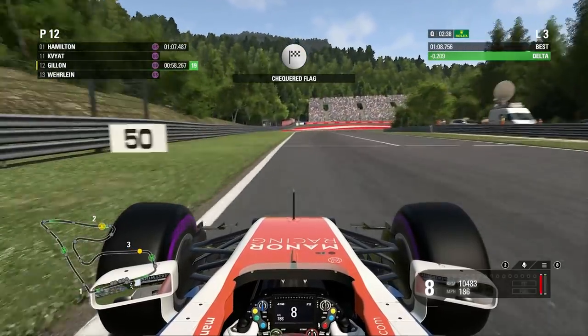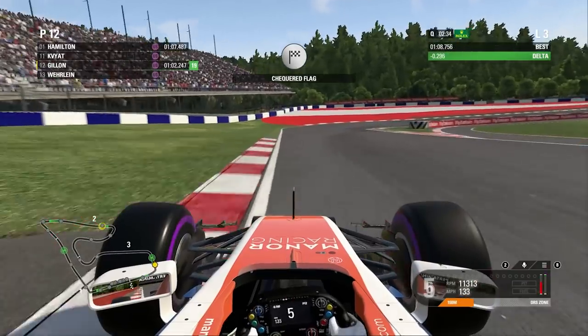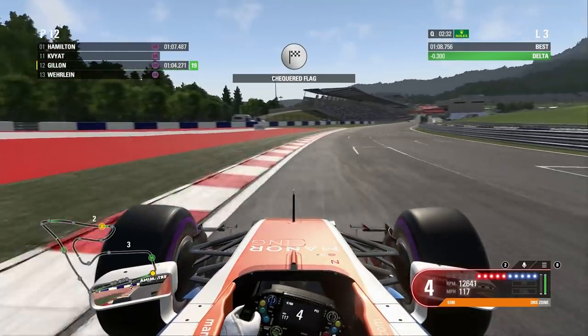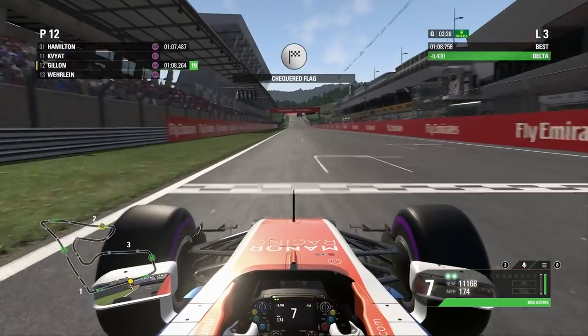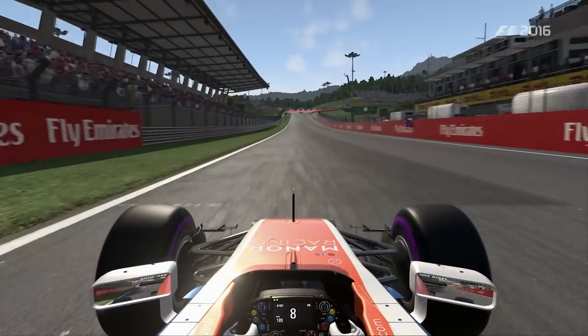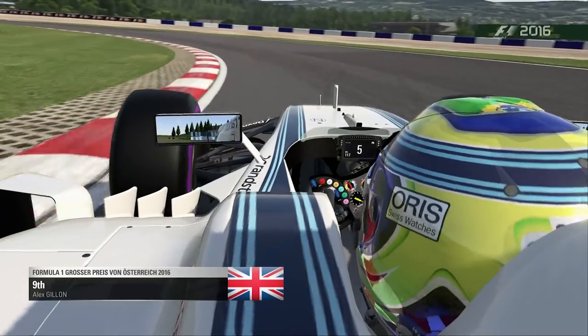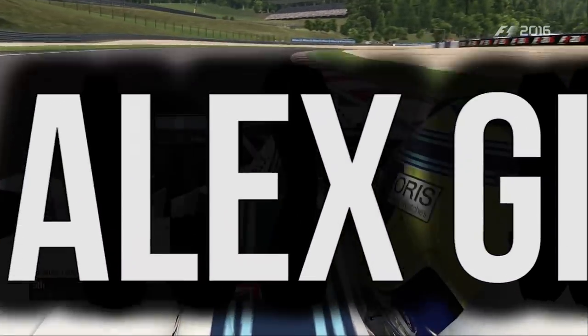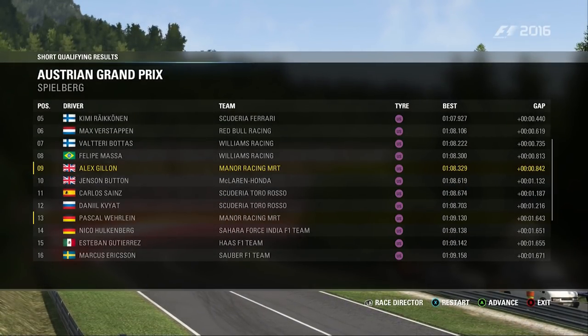Coming to the final couple of corners here — braking at the 50m board on the right side, going down a couple of gears. All over the kerb — try and nail the kerb on the inside, then get on the power. A bit of oversteer on the exit. We're getting quite a bit of time in the last couple of corners. We'll be over four tenths up as we get to the line, which gives us P9. So we're actually getting into the top 10, which means we're going to start on those tyres we just qualified on. I believe that's the first time we've qualified in the top 10.